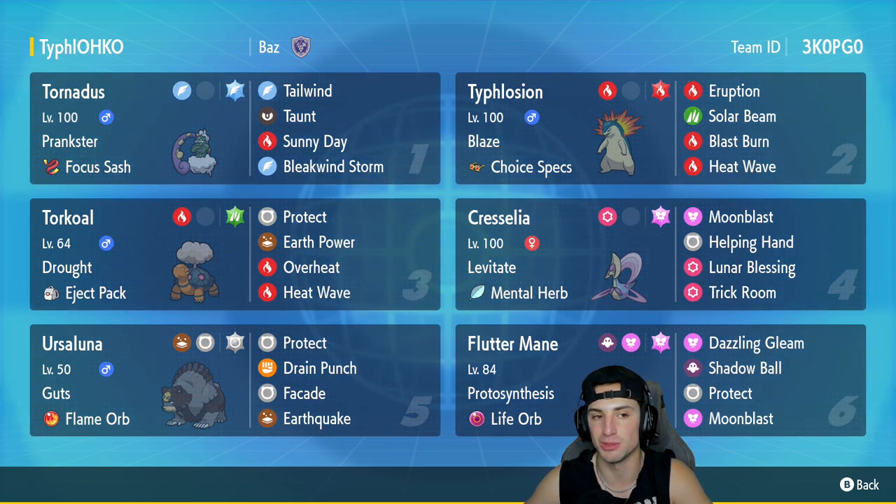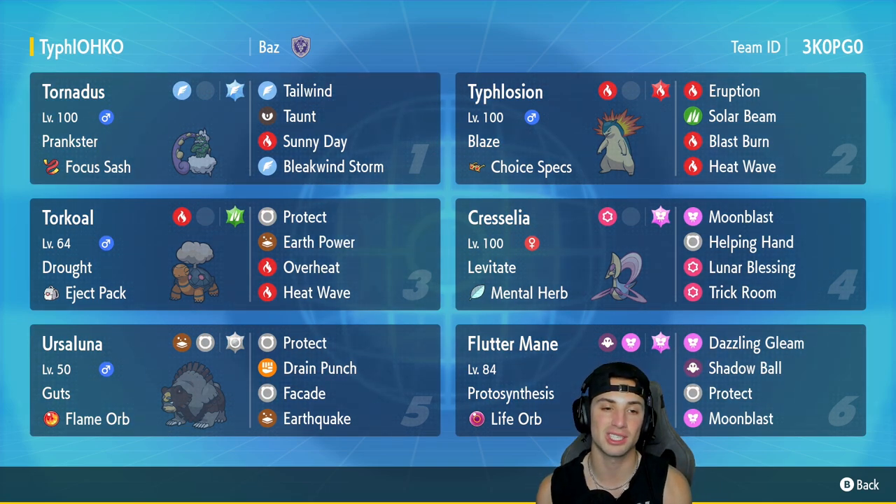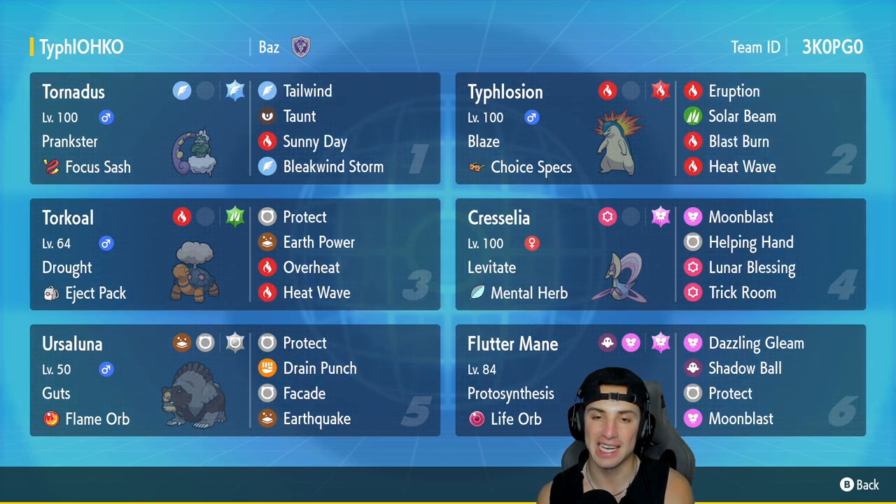Going to be awesome to rock out with it, especially with Torkoal to set the sun. First Pokemon for today's team preview is Tornadus — it can also set the sun just like Torkoal because it's got Prankster and Sunny Day. This Pokemon's rocking the Focus Sash with Tailwind, Taunt, and Bleakwind Storm for its other three moves. In our second slot we got the one and only Typhlosion — it's got the Blaze ability along with Choice Specs to make it do some crazy damage, with Eruption, Solar Beam, Blast Burn, and Heat Wave.